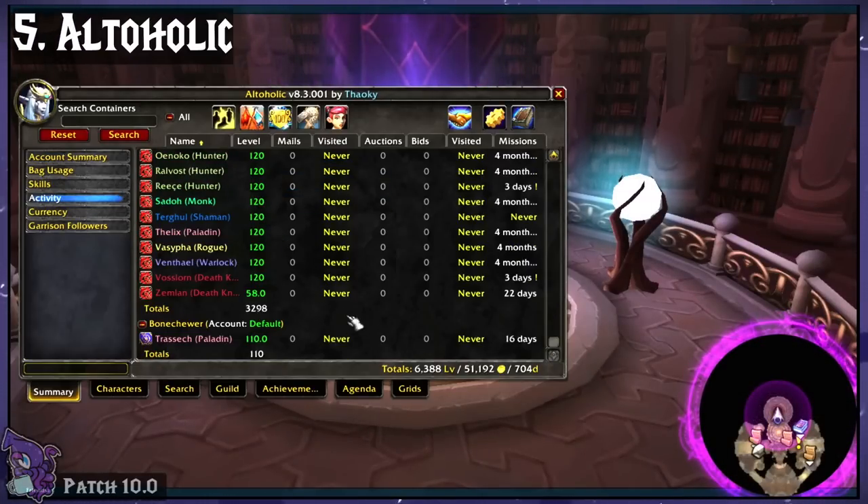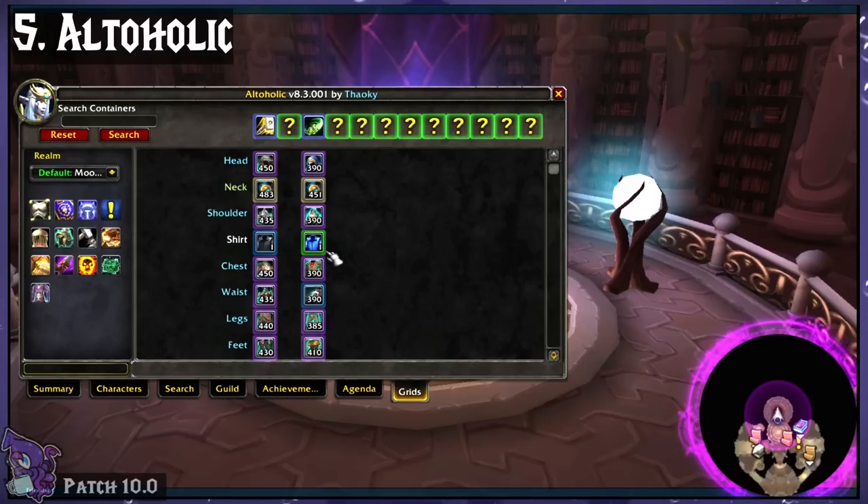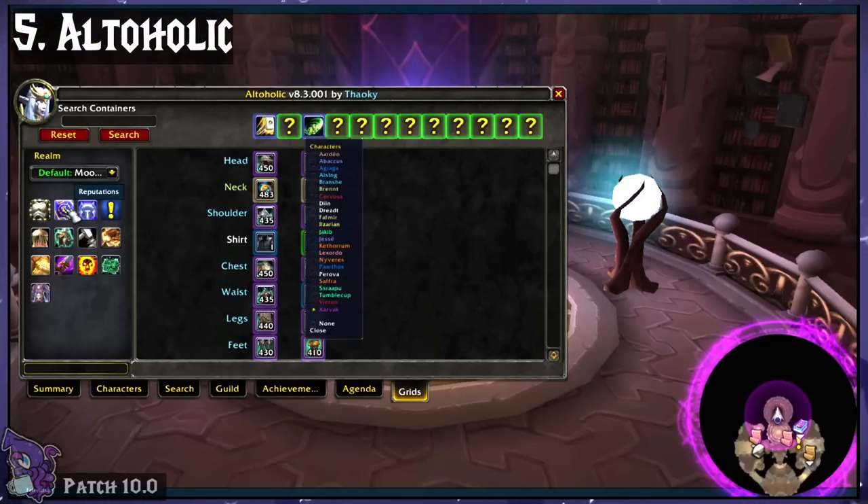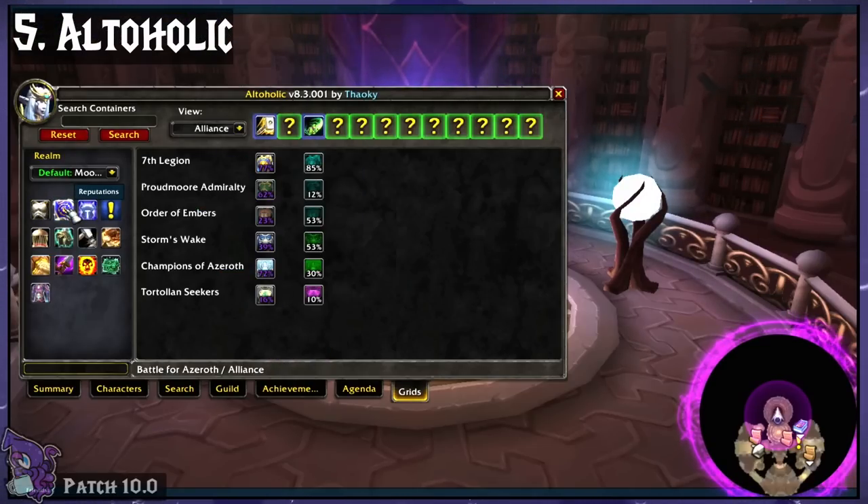Altaholic. This one tracks almost everything you need to know about your alts — rep, item level, professions, you name it. It even keeps track of items, which is super nice when you're trying to see who has what, like Expulsome for example.